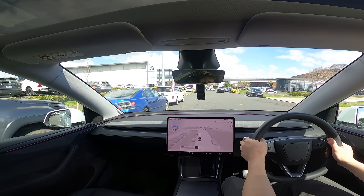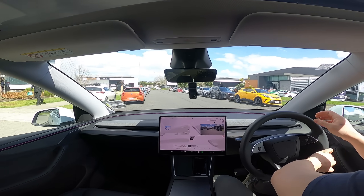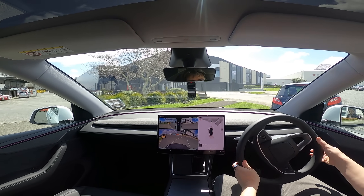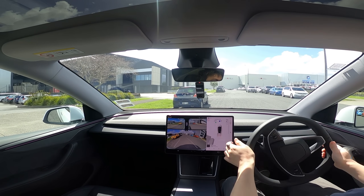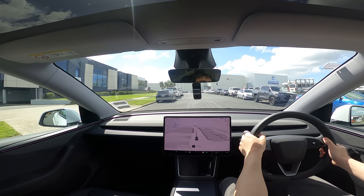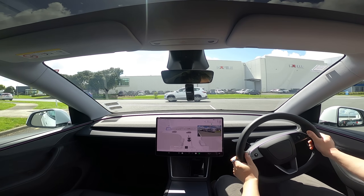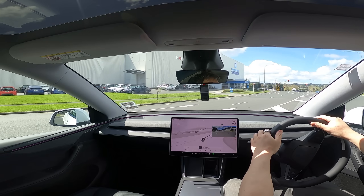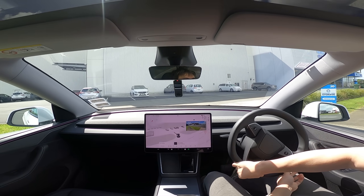Turn left, do a U-turn — that's a three-point turn. I should have used the automatic shift there, you always forget. Now turn left onto the exit door. So it didn't know to come in here — that's all right.